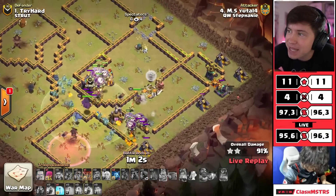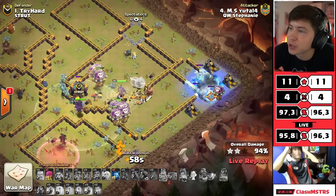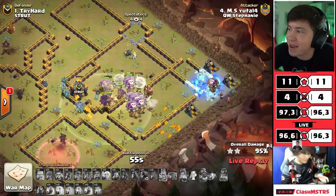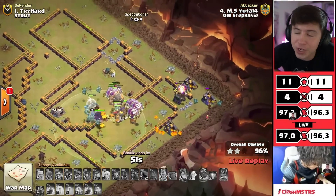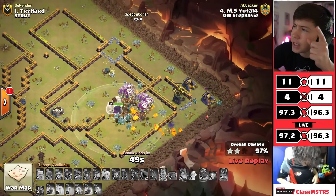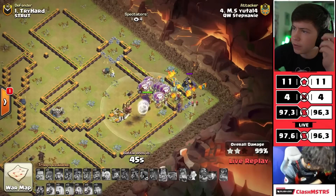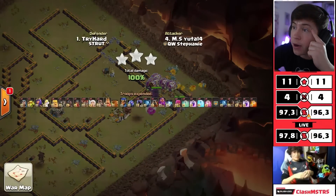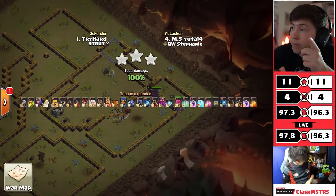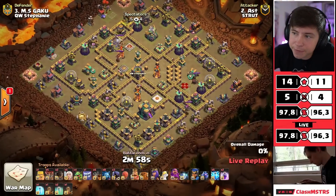This is wrecked - it's a three star for Yuda 14! Queen walkers, even though they were down from the beginning, what a comeback story - they get the victory over Strut in today's match! This three star guarantees them the win, they're moving on to the next round. The Clash Masters playoffs are double elimination so Strut are not out of the tournament yet, but they are moving to the lower bracket while queen walkers advance.